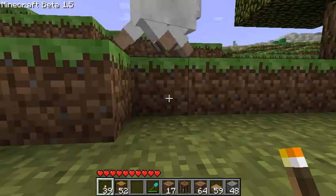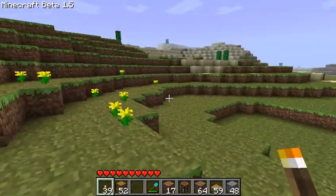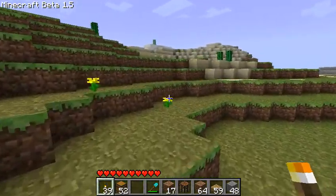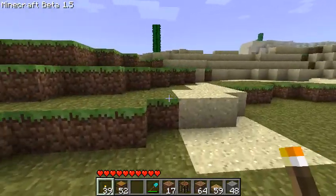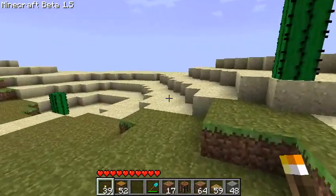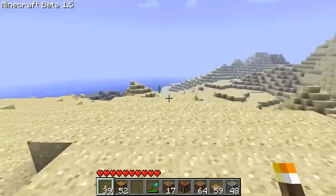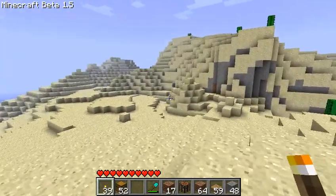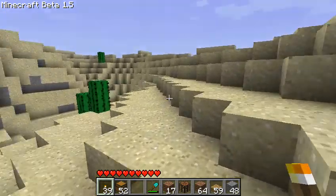I wonder if — you know, usually when you die it says score and zero or something — I wonder if maybe you get a score now when you die? I suppose I can't really die on peaceful mode, which I am on now just for the purpose of this video, I promise. I'm not a wuss, really. I think I'm loading new chunks, which is good, because hopefully the new chunks will have the new weather types. The computer might be going slow because I'm downloading Portal 2. I'll hit you up again when I actually find a new weather type.